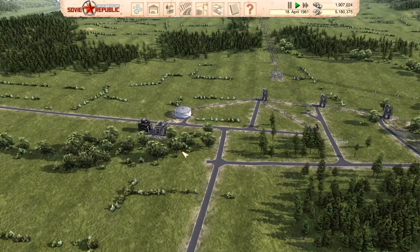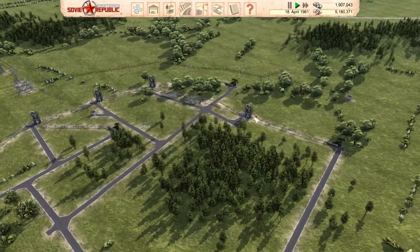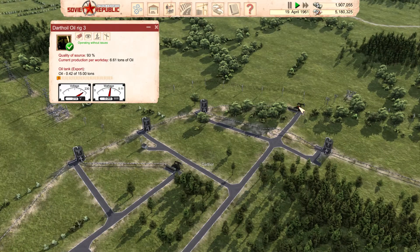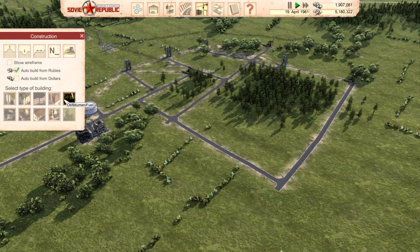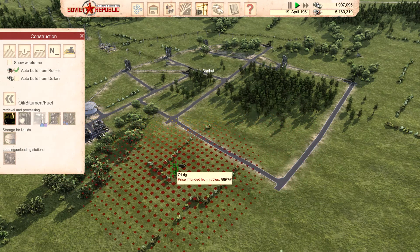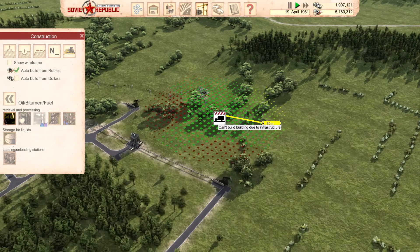We set up our oil gathering area over here, and we're getting some pretty good tonnage. 93% for that one, 79% for him, 84% for him. Do we have any other ones to put into place? No oil there, there's some oil over here, not quite as good as the other one.